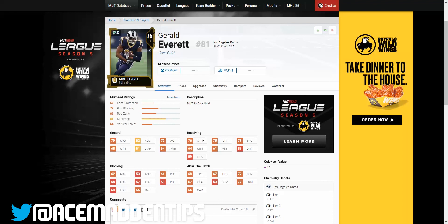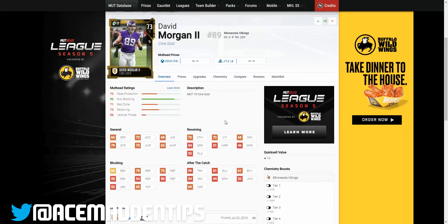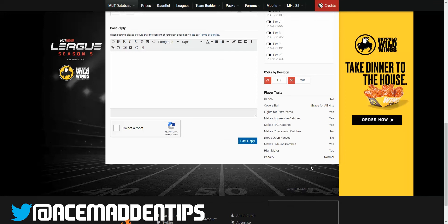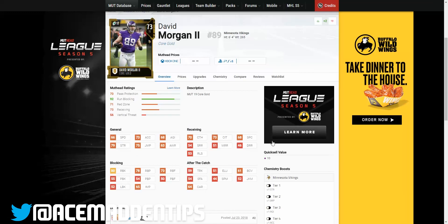Number two is David Morgan the Second at 17 cap. What you're really getting here is a run blocker — if you're a run-heavy guy, this is someone you want at least as your second tight end. He can be your number one if you really want to cheap out, but I recommend him as your second guy. He has 80 run block — very good for 17 cap — but only 66 speed, so he's not gonna be a receiving threat. Use him for run blocking or pass blocking. He has 70 catching, does not drop open passes, and has a high motor.